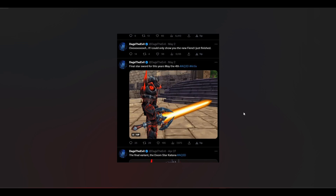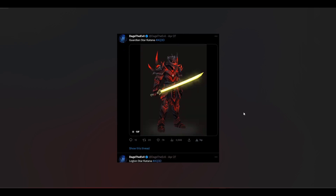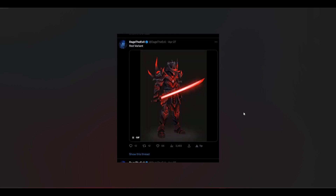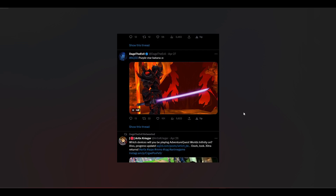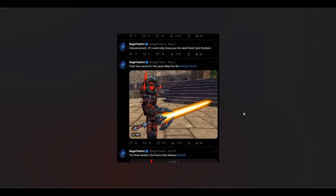This one is the Final Star Sword — Doom Star Guardian. So if you're a Guardian, you have your own special sword. There's the Legion red variant and the purple one. If you actually want these types of swords, you can get them before they leave the shop.